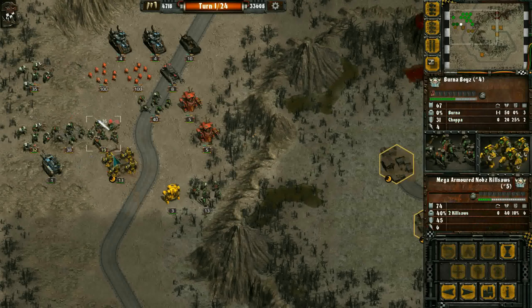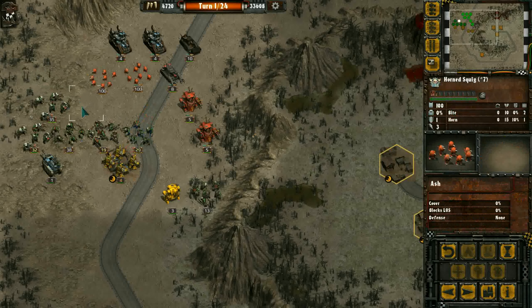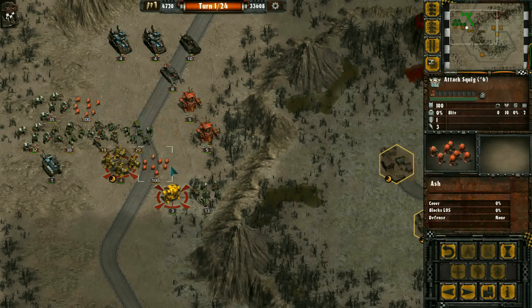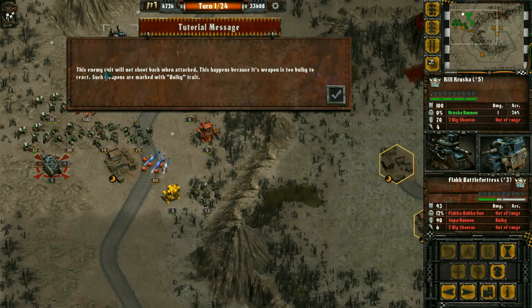Take care of the infantry first of all. This enemy will not shoot back when attacked. This happens because its weapon is too bulky to react. Such weapons are marked with the bulky trait.